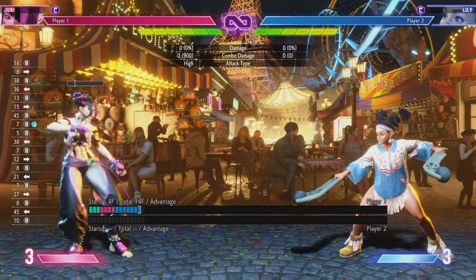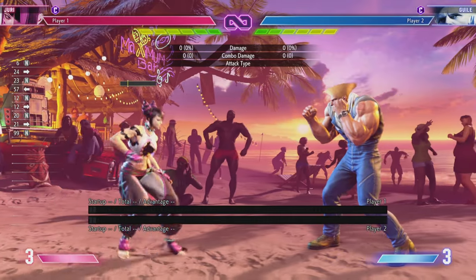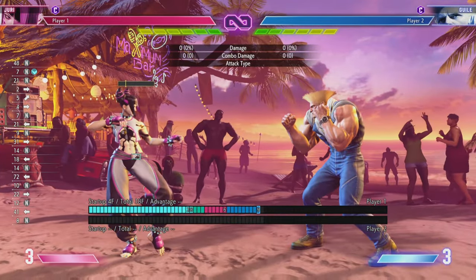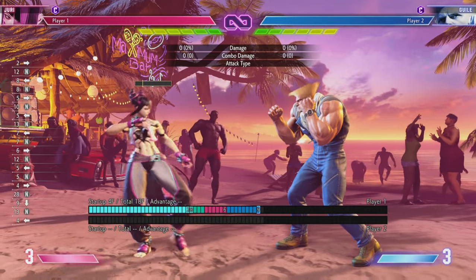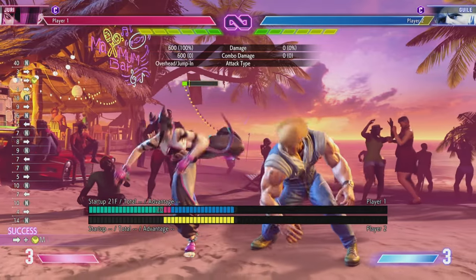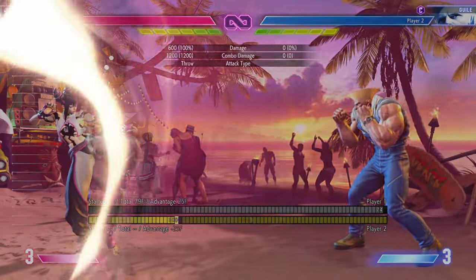That's if the opponent is not spamming projectiles, like Guile. Guile is definitely Juri's mortal enemy in this game — he makes it incredibly difficult to get in and get to where you want to be. Even at range he can scrap a little bit with Juri and mash a little bit. But once you get in, as is the case with Juri, you've got a lot of good buttons, a lot of plus frames, getting in for the throw — he can struggle.